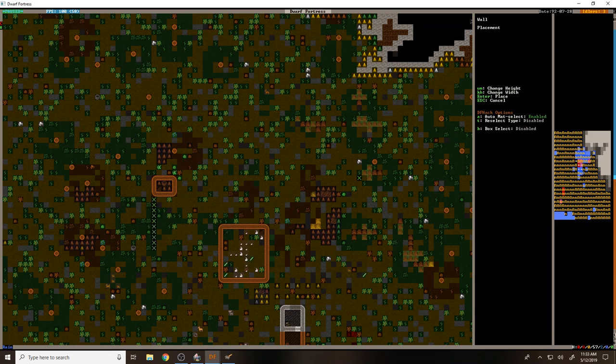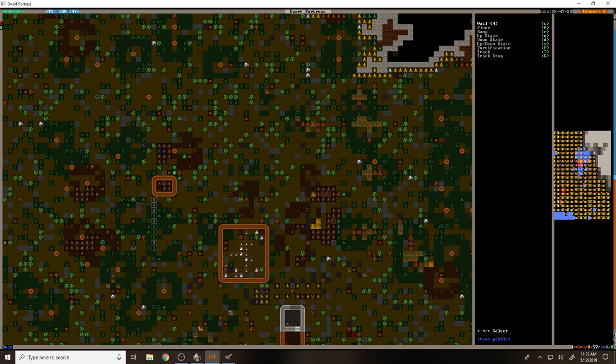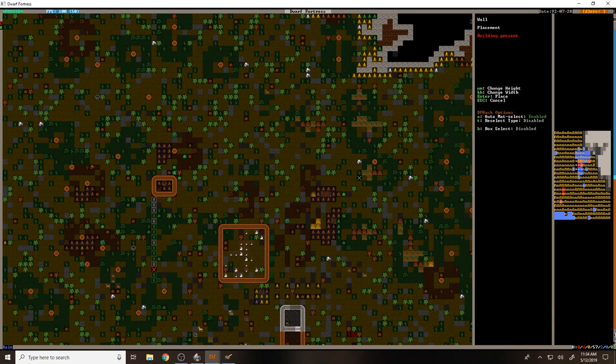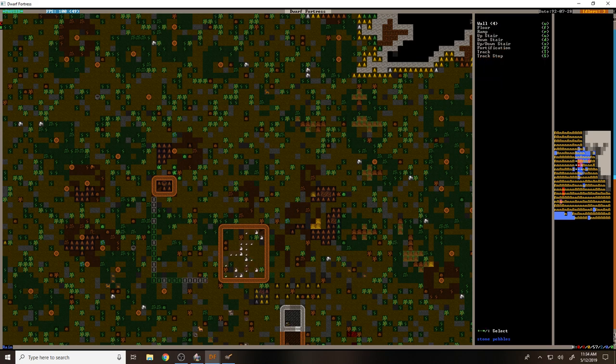I'm regretting how we built things earlier because basically we're going to need to lay down a lot of wood, which is not a big deal. It's just kind of like - we'll probably have to take apart some of this as well. It is going to be a lot of wood. I also wanted to work on that noble's tomb - I think that was one of my other goals for today.